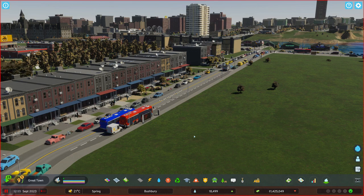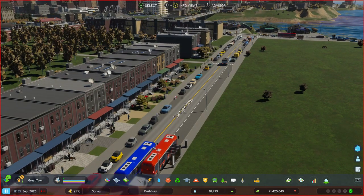Well, hello and welcome back to Cities: Skylines 2 with me, Mr. Sim Gamer. This is a very quick tutorial on how to get rid of these pesky cars parking on the side of the road — it's just a bit of a pain, isn't it? Let's face it, it makes the place look a little bit ugly.